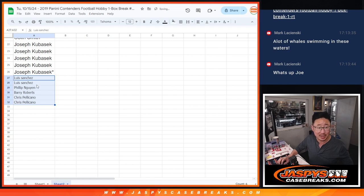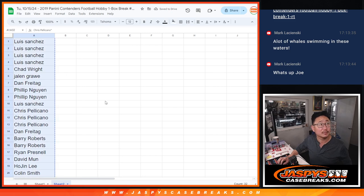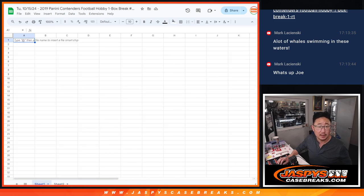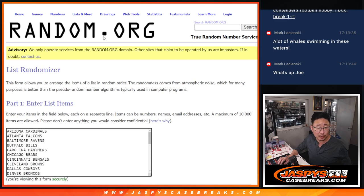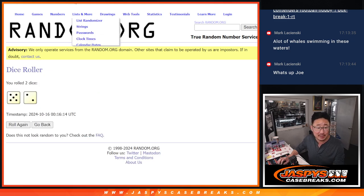Better odds to try to win hit parade spots — that symbol will tell you those are your extra spots. Now let's do the break itself. All 32 teams are in, no combos. This is the filler: five and a two, seven times for names and teams.